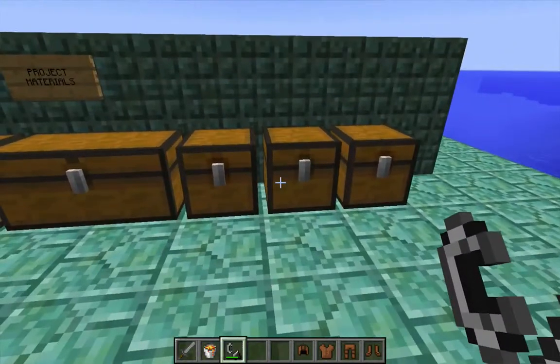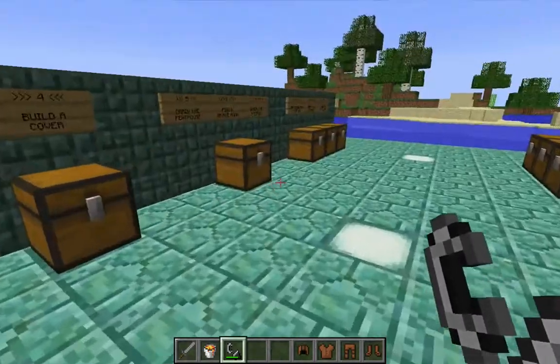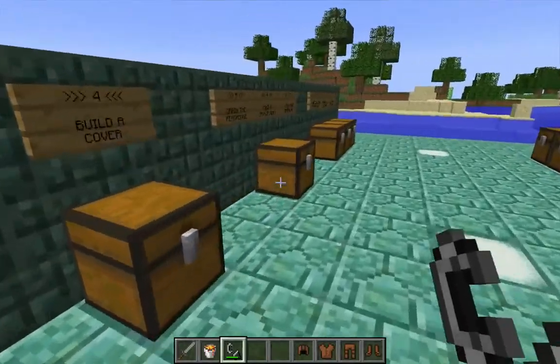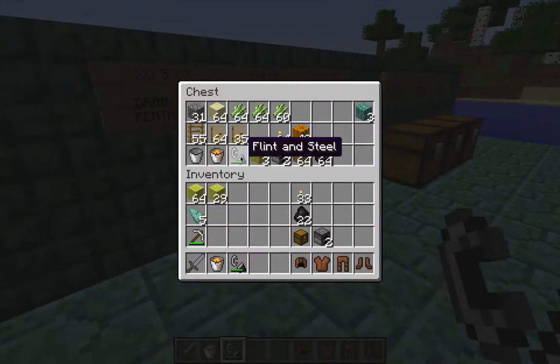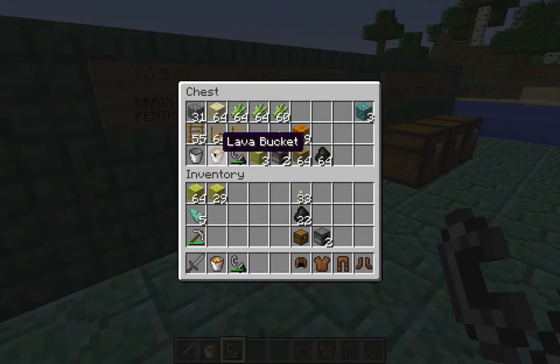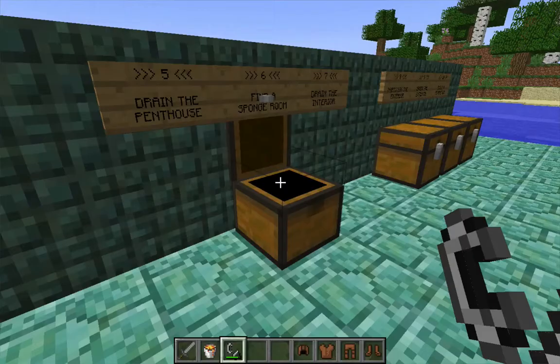In a revision of this procedure, I would not bring the flint and steel. It's listed as equipment in the project materials, but I would probably remove it and just bring the bucket of lava. There's not really any sense in bringing both.